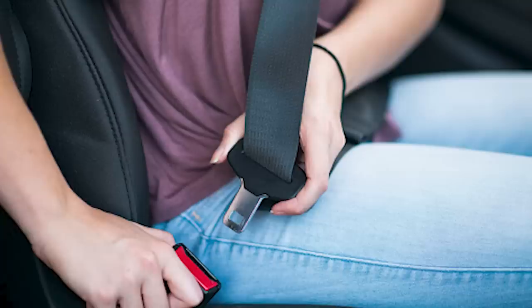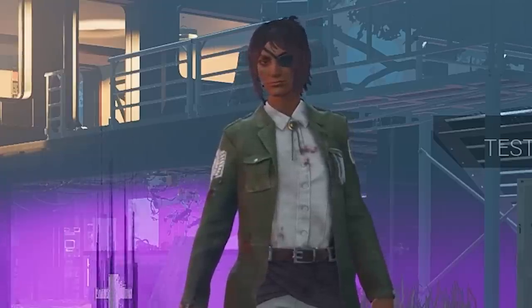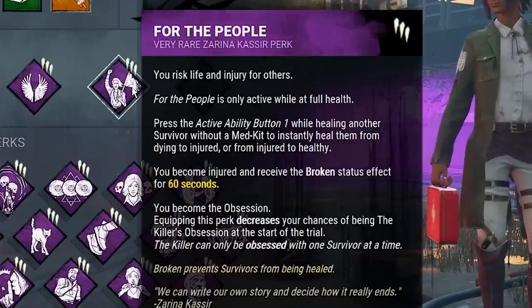Now sit down, buckle up because some omega brain shit is about to happen. The perks you are going to need to get this build to work are as follows: Blood Pact, Hope, Boon Dark Theory, Teamwork Power of Two, and For the People.